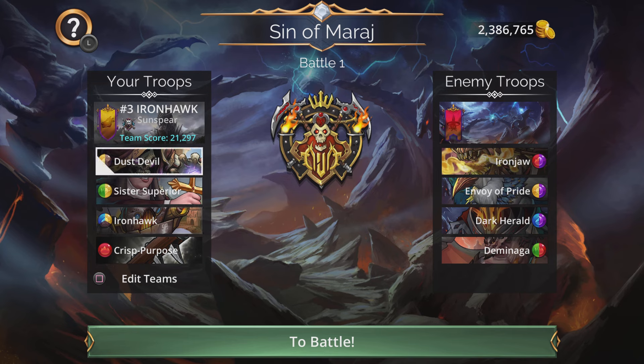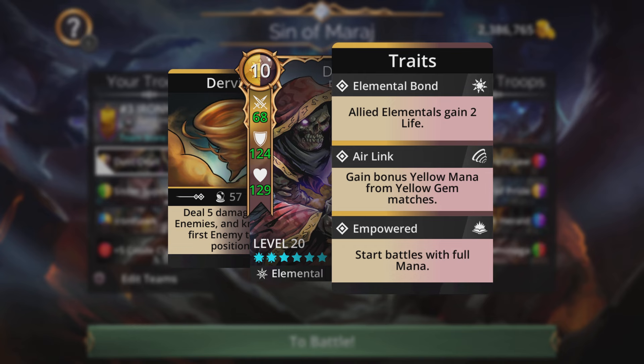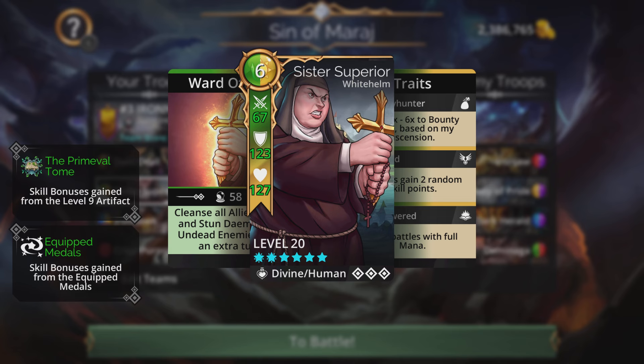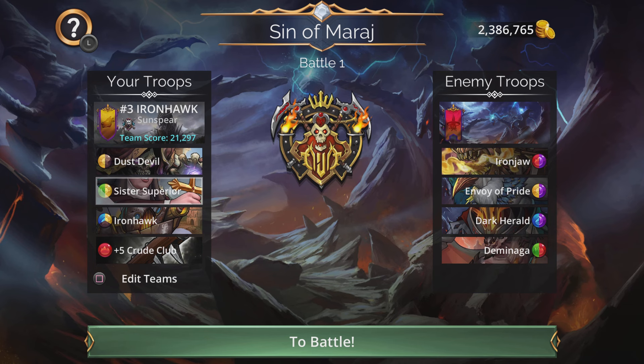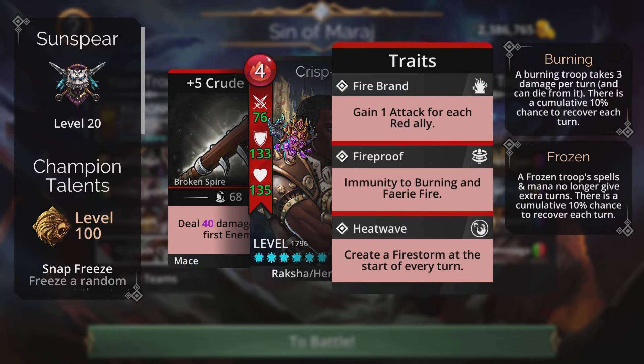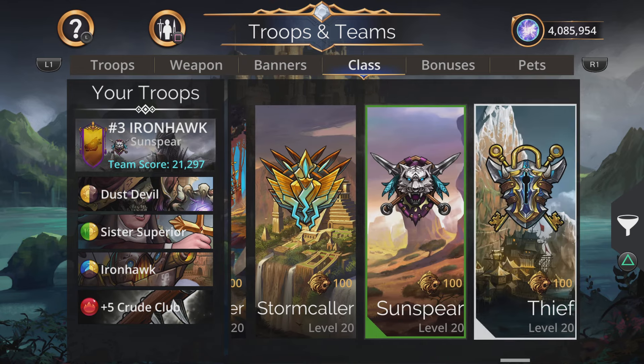The number three team on the list features Dust Devil up front — a perfect pair. Dust Devil's spell, Dervish, deals five damage to all enemies, targeting the last position, and it's empowered. So you cast Dust Devil, then Sister Superior for an extra turn. This is used alongside the Slayer hero class. I actually forgot to have Slayer set here — so we need to go find Slayer and set it.